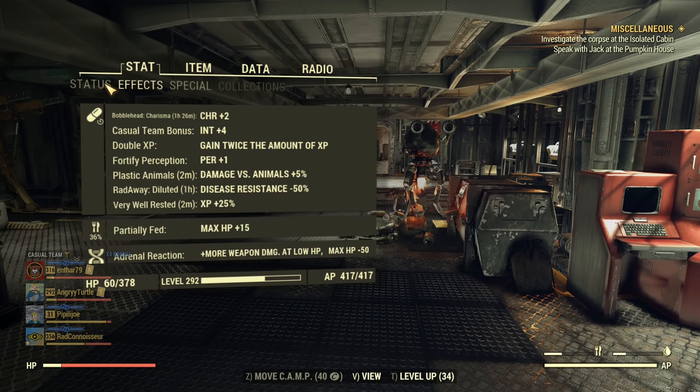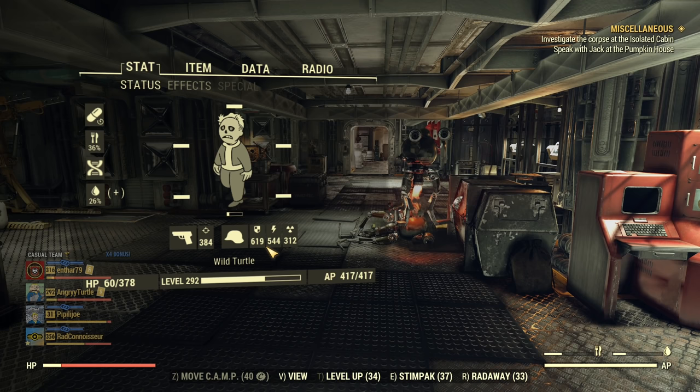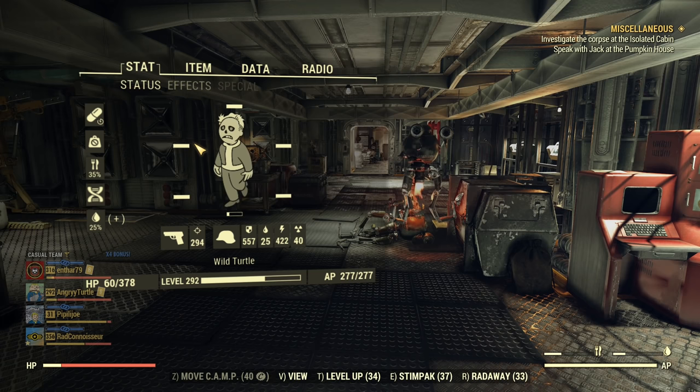Now if I equip it in exchange for my Secret Service armor, let's see how my resistance changes. My old resistance was 619 physical, 544 energy, 312 radiation. My new resistance with Thorn Armor is 557 physical, 422 energy, 25 poison, and 40 radiation. I lost mainly a lot of radiation resistance and a little of the others, but I'll live with that.